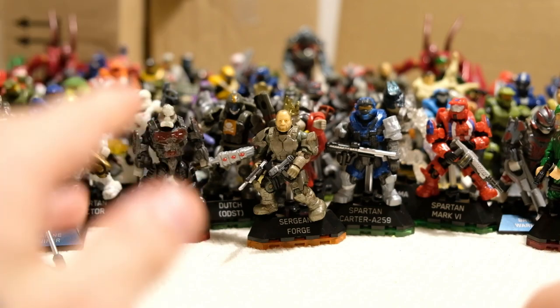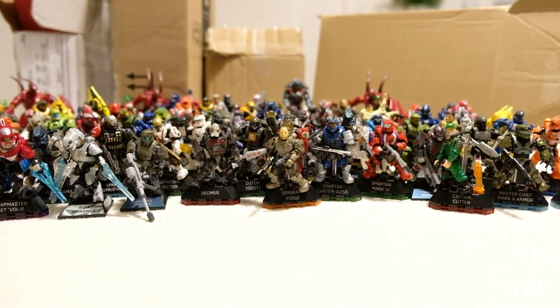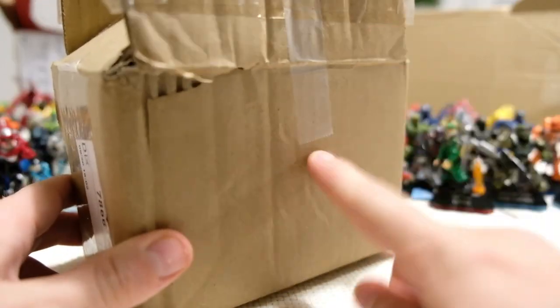The theme for today is Spartans — more Spartans, as many Spartans as you could think of. We're going to open so many more today. This box has all of our Spartans. I'm looking forward to seeing if you guessed correctly which ones I'm going to open. You know the drill. Without further ado, let's take a closer look. Right in front of us we have got six Halo Heroes — two packaged sealed and four unsealed. I keep it blurred so you can try and figure out what they are.